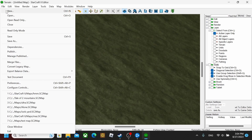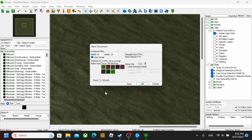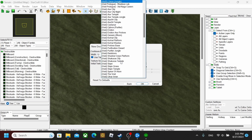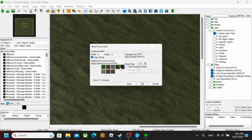First, you want to go to New Melee and choose whichever option you want. I like to do Legacy of the Void. You can adjust your width or height depending on what kind of map you want to build — big or small. I'm going to do 128, and you can pick the different tile type you want to start out with. I'll just go with the default tiles and hit OK.